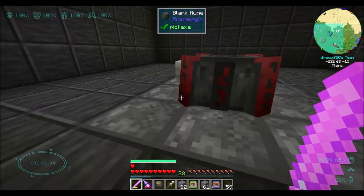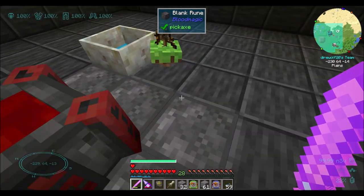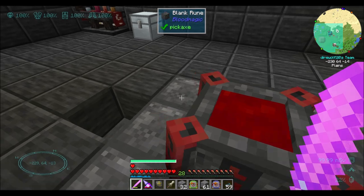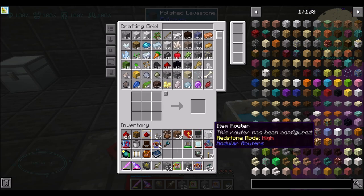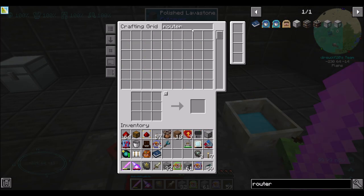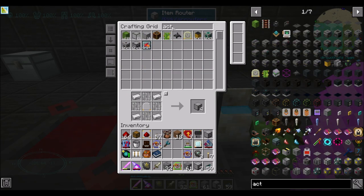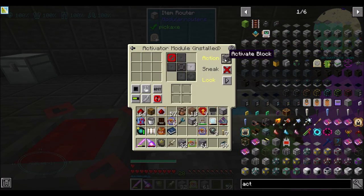Another fun thought I had: what if we were to set up an automated user that could use my dagger of sacrifice to automatically kill mobs, because they're always teleporting directly onto this spot and nowhere else. We could come up with a fun way to do that. Specifically, item routers can be used to do some mechanical using. If I put you here and we put the activation module in here...